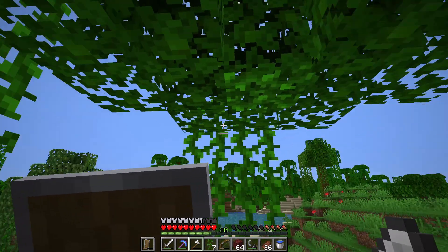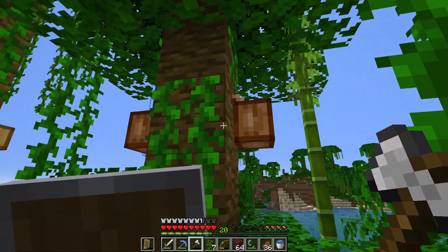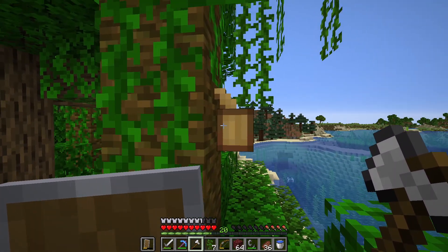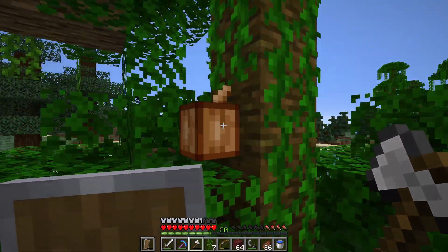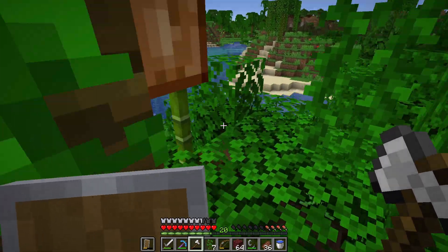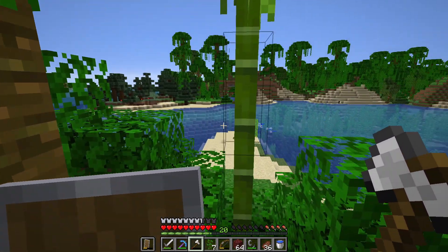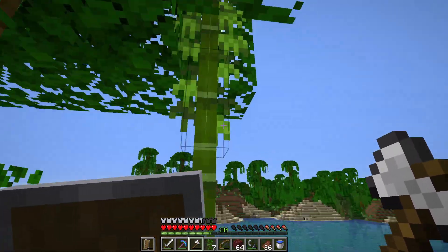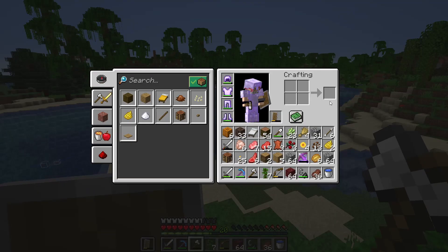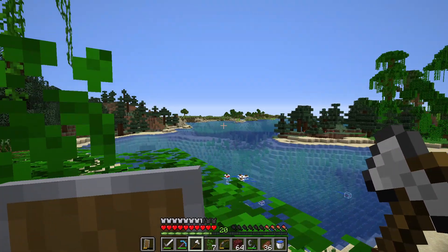Let's grab a few more cocoa beans. These are actually fully grown cocoa beans - this one right here isn't quite fully grown, so they do have growth stages. You can only find these in jungle biomes - it's the only place you can get brown dye from. And you might have noticed next to us there's bamboo. This is what we need to make scaffolding, and there are other uses for it as well. We can easily farm this stuff, so that's a godsend - I wasn't expecting to find bamboo here.